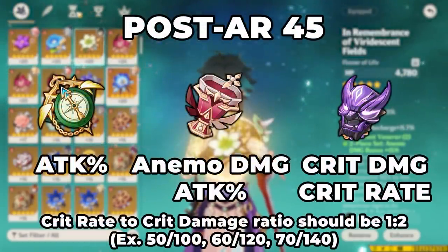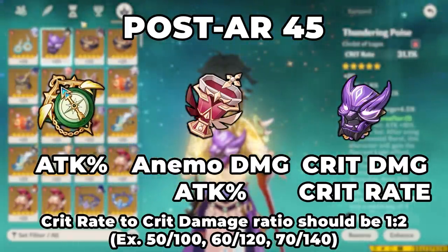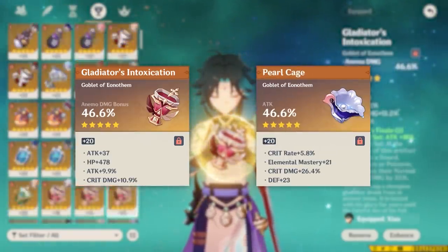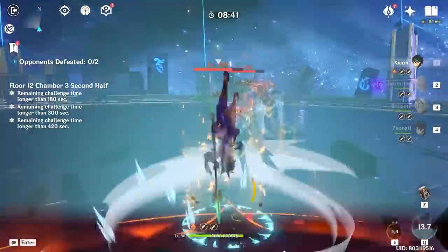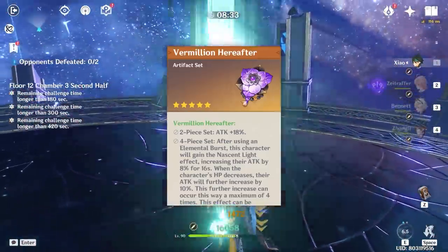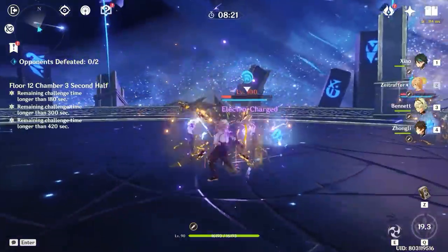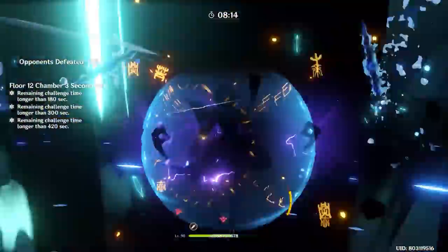For stats, things on Xiao are actually pretty simple. You're going to want an attack percent sands, Anemo damage goblet, and a crit rate or damage circlet — whichever one gets you closest to a 1:2 ratio of crit rate to crit damage. In some cases, an attack percent goblet can be slightly better than an Anemo damage one, but it mostly depends on your substats. An energy recharge sands is never going to be better than an attack percent sands on Xiao. When Xiao's new set came out, players started talking about using an energy recharge sands instead, since the 4-piece effect gives you a ton of attack — but Xiao still wants attack. With substats or team comp alone you can get Xiao's burst back quickly. Forcing an energy recharge sands is going to make your damage a lot worse.